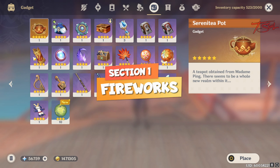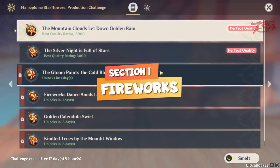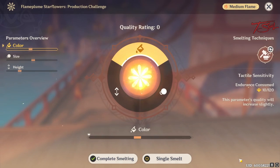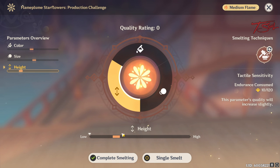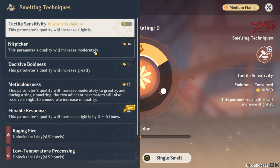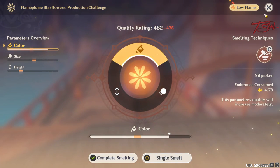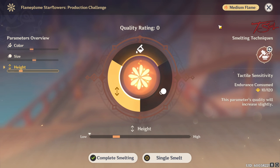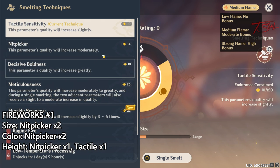Once you have completed enough cutscenes, you will unlock the Launch Tube, which you can find in your gadgets page. Go ahead and place it and start smelting fireworks. You need to get at least 2700 points, which is very easy to get. Your goal is to raise these 3 parameters to reach the colored bar. Just choose different levels to increase it and then smelt. You can try as many times as you want — if you go over too much, just exit out and retry. The order you pick these also matters because your flame will change over time, but it won't make enough of a difference, so just play with it as you will.